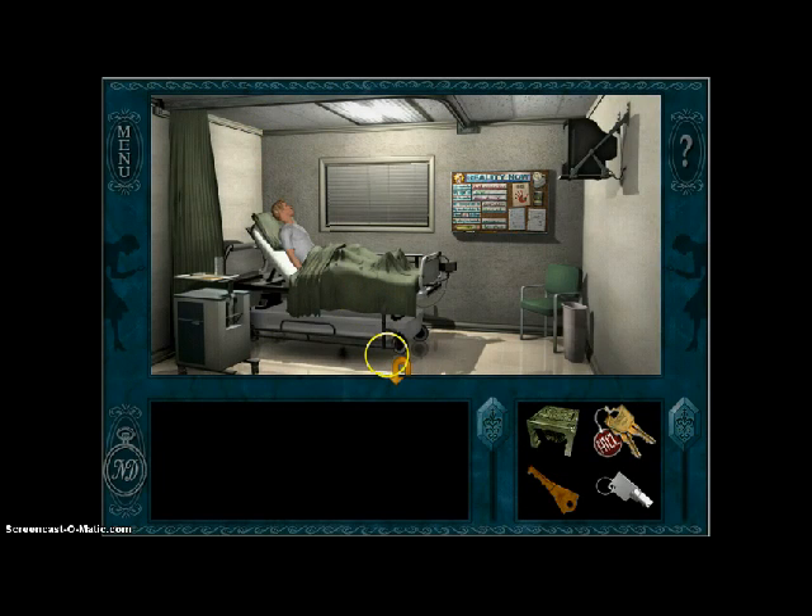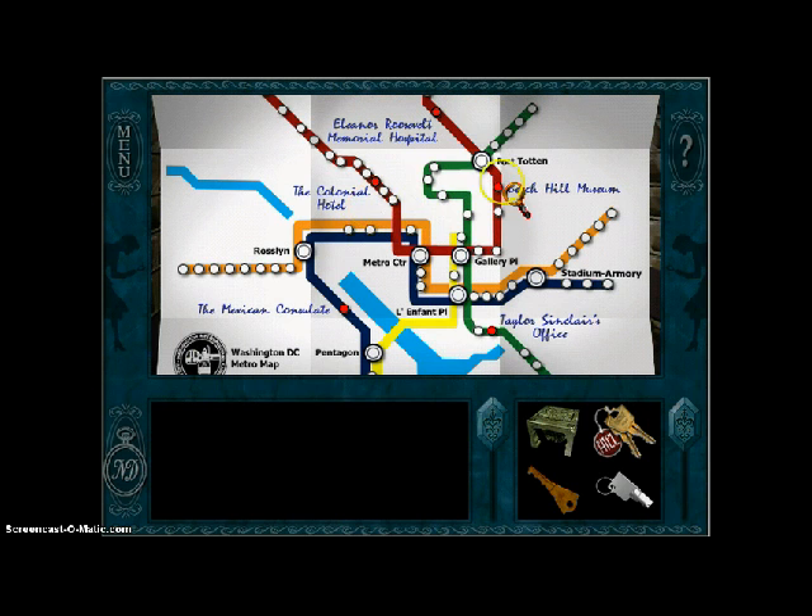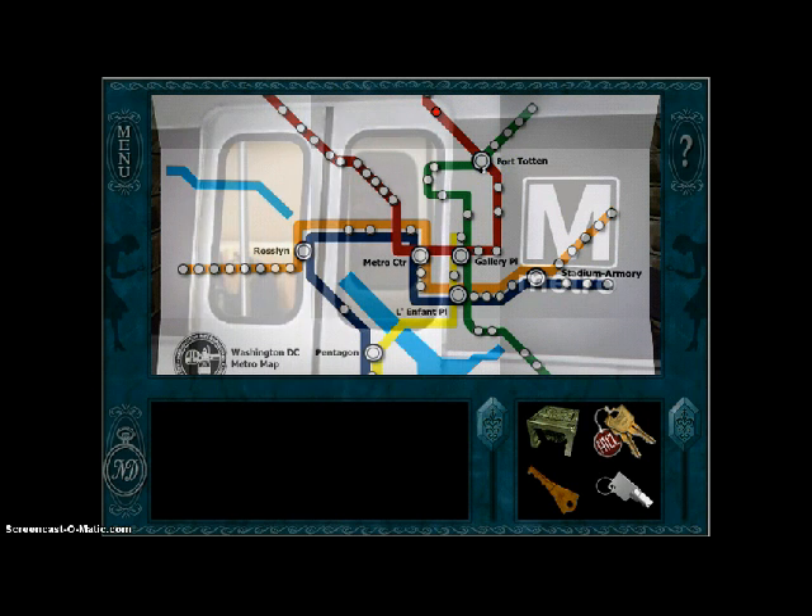Hey everybody, it's JT17402. Welcome back to another episode of Nancy Drew's Secret of the Scarlet Hand. In this episode, we are going to be getting the Bacall carving, or at least getting partway to the Bacall carving, in the temple exhibit.